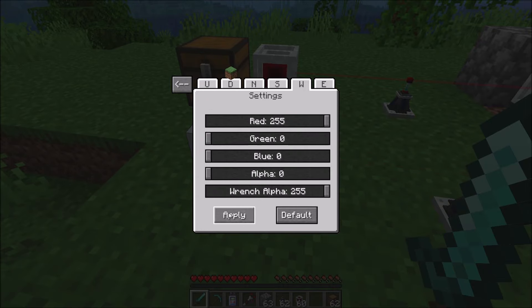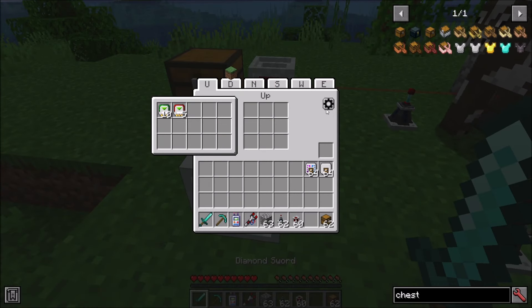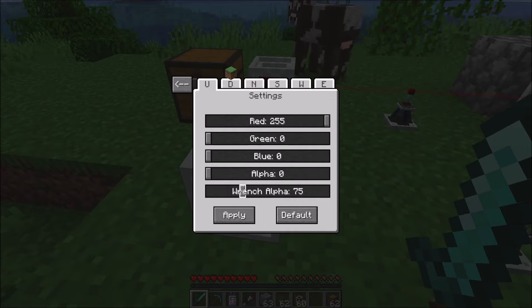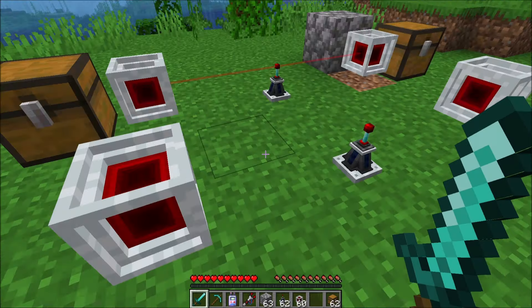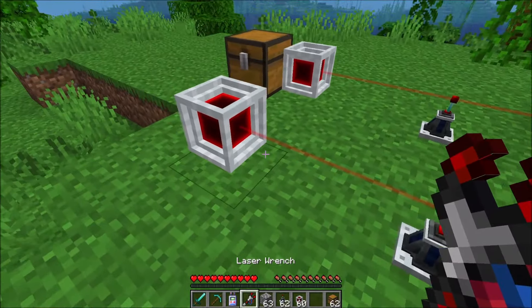A lot of people have requested that you not see the lasers unless you're holding the wrench — easy enough to do. Simply set your alpha value, which you can change with the mouse wheel, to zero, and bring the wrench alpha up to 84. You would now only see the laser for this network when you're holding the wrench. And this is a network-specific change.